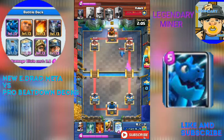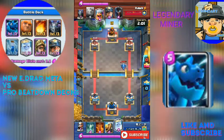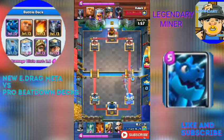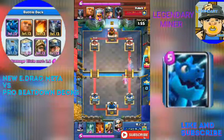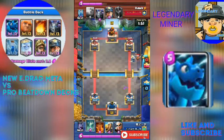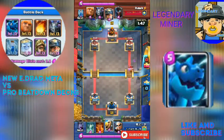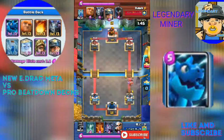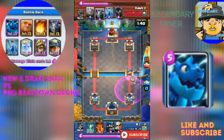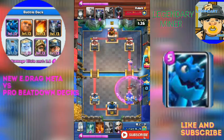The Electric Dragon user is in a huge elixir lock, because he just has the Fireball and Zap — he doesn't have any other spell. He doesn't have Lightning or Poison. So if his opponent baits the Fireball and uses it against the Royal Hogs, it's going to be really dangerous — unless he's got something crazy in mind.